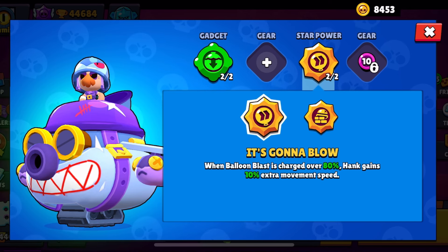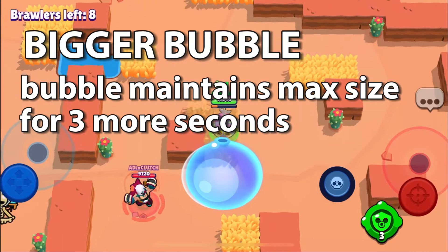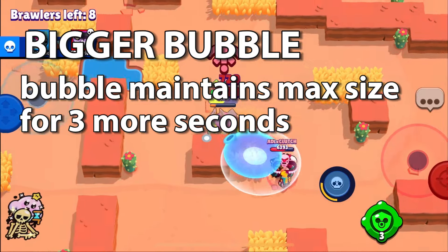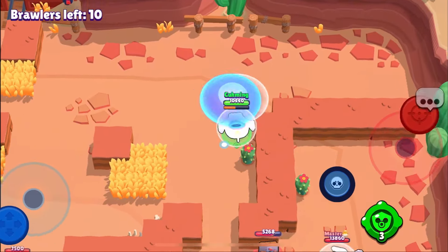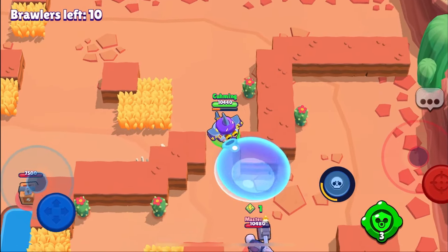For star powers, I like 'It's Gonna Blow' as a star power because it offers a more offensive attack. However, I think the second one needs to be changed — the shield you get behind the wall is barely anything and not very effective. Instead, I propose a star power I made up called 'Bigger Bubble,' which would let the bubble maintain its largest size for longer. While you won't gain the speed boost, you'll be able to deal more damage for longer, since sometimes the bubble can pop too quick. I think this would be pretty balanced and offer another mode of play other than just being aggro all the time.